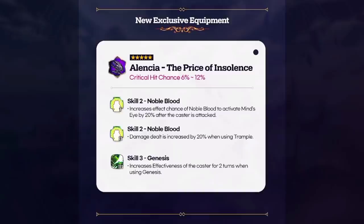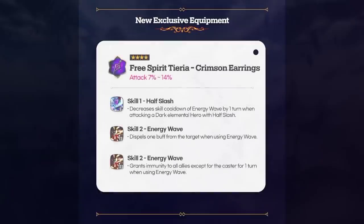Alencia also finally gets an exclusive equipment — she hasn't been in the meta for a while. She gets crit chance on the EE, which is really good. You get more damage and effectiveness. What I really like is skill 2 getting a 20% chance of triggering, and it's 50% after skill up, so 70% total — really good.